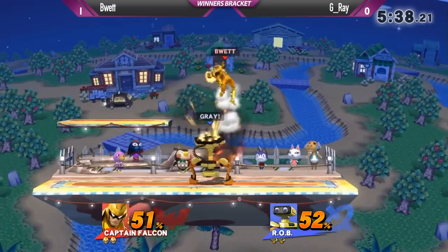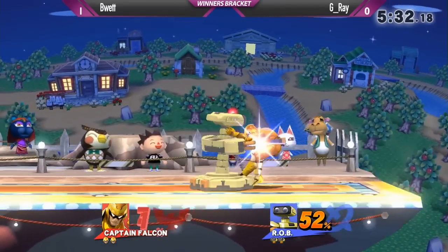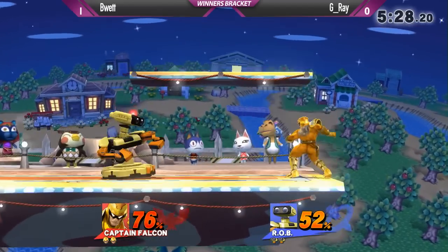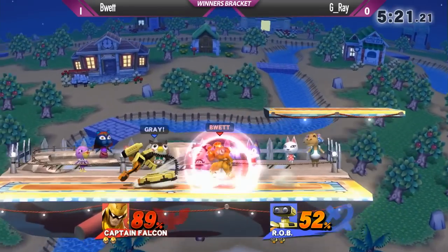Excellent dash attack — not able to convert anything off of that. B-Way has been doing a lot of: you're in the air, let me just fake — hitch that dash tag. Faking throwing out an attack and trying to capitalize afterwards. The ROB player now, he's catching on to it. He just attacks straight out of it. He's definitely sitting back a little bit safer. That was an interesting little clothesline.